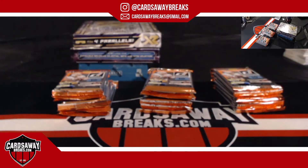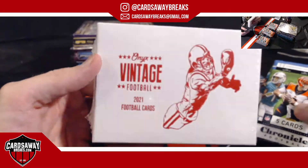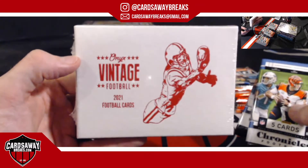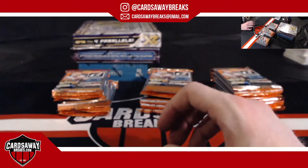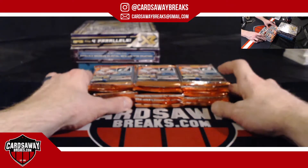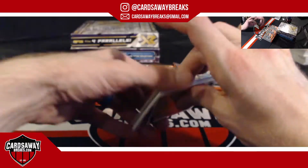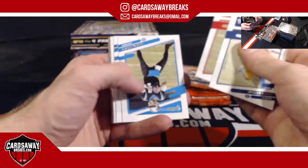Let me see what I have left: two Chronicles packs and an Onyx Vintage box. The last hit of the break gets the Onyx Vintage box — should be the gold or silver bar. I still have two packs, so we'll open one and then do XR. Last card of Donruss, we'll get one of the Chronicles packs — very last card.